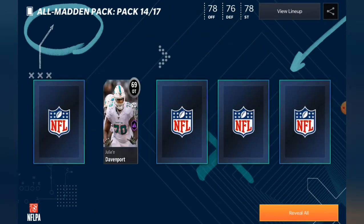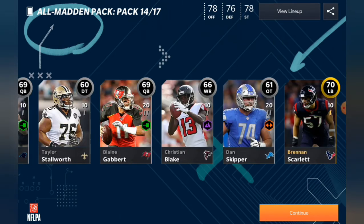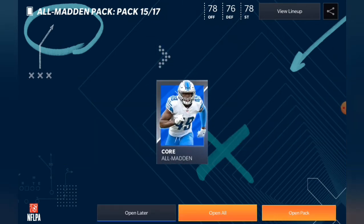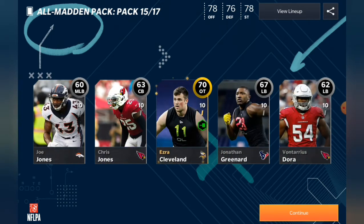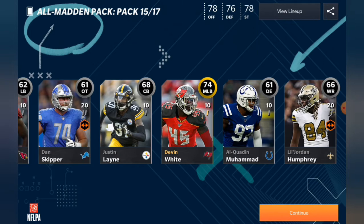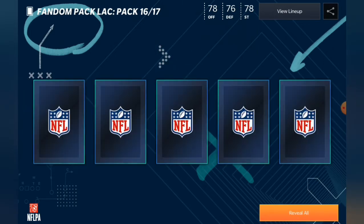Coming up to our last two packs — got a 75 from All Madden, that's not a bad pull, and a 70 Brendon Scarlet. We're going to go ahead and open all on this one. All right, fan favorite pack — it's got to be an elite in here.